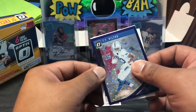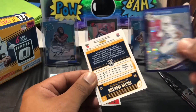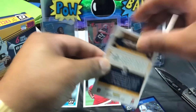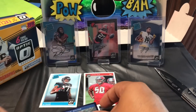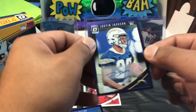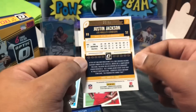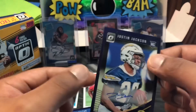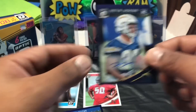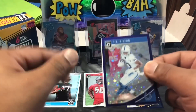Ty Hilton — this should be out of 25 or 50, I believe. Now our first auto here: Justin Jackson. We'll cover the last one. That's our purple star — purple star Justin Jackson. He's playing well for the Chargers; the Chargers just knocked off the Chiefs and he played real well in that game. 36 out of 50, Justin Jackson. And our last hit...